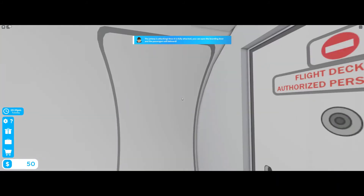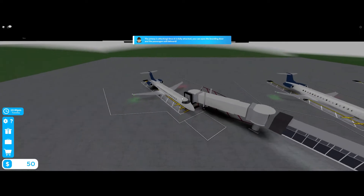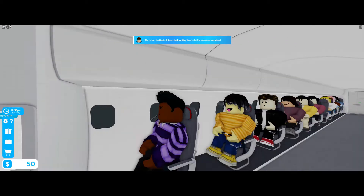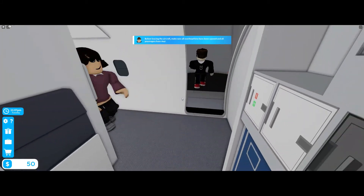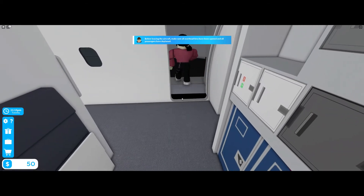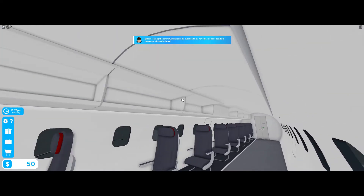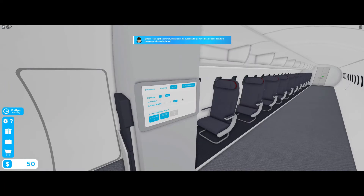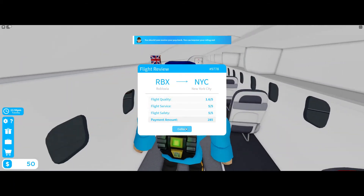I am clicking but I can't open the door because it's not attached. A jetway is attached - okay, now I can open the door. There we go! Thank you for flying on our airline, please fly again. One last person - open. There we go, here's our cash.